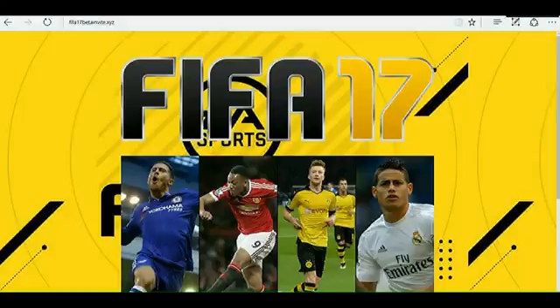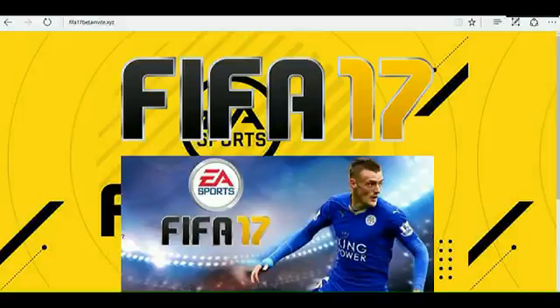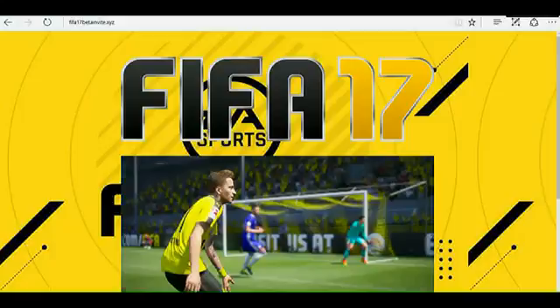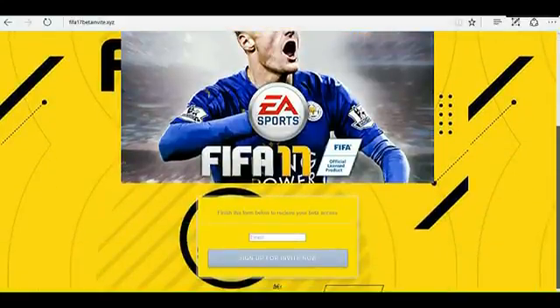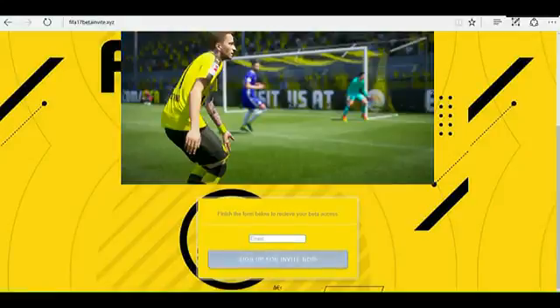To get started, simply click the link that's in the description. Once you're on the site, it's going to be fifa17betainvite.xyz. Once you're here, you're going to scroll down and simply type in your email, then click the sign up for invite now.